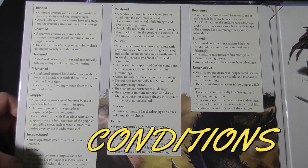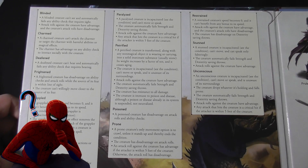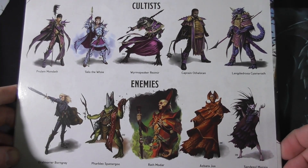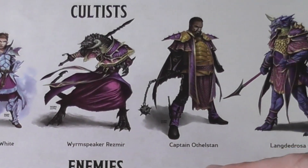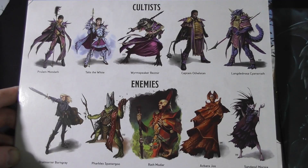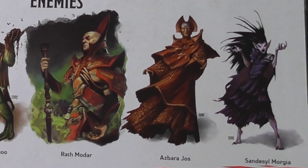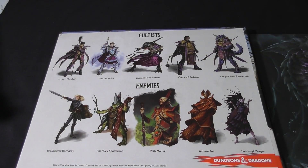It may take up a whole panel, but the conditions are what I generally use a DM screen for — the specifics of what each condition puts on the players. And finally, the other quarter of the inside: cultists, Mondath, Talis the White, Rezmir the Black, half-black dragon captain, Azbara Jos, Rath Modar — again you can describe them and remember who's who. More importantly: Borngray, Varramzord, Maccath, Barajas, and Sandesyl the vampire — the main characters in this module.